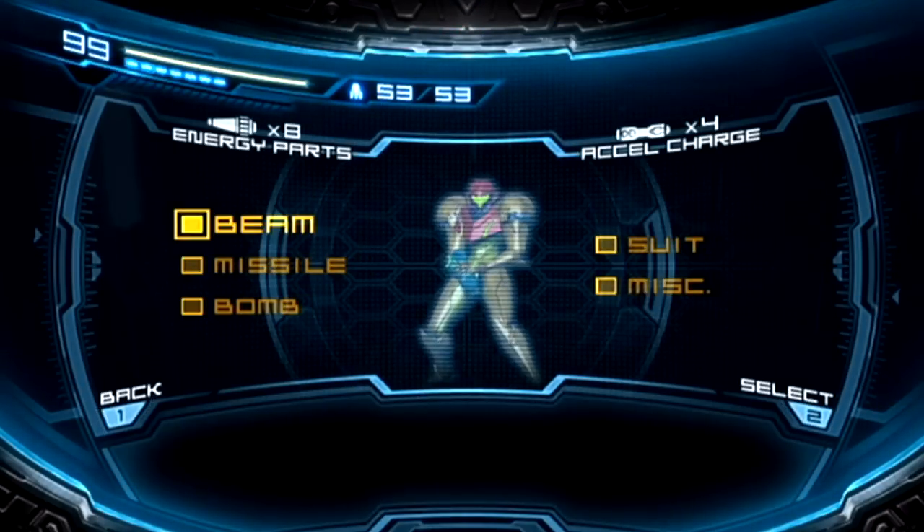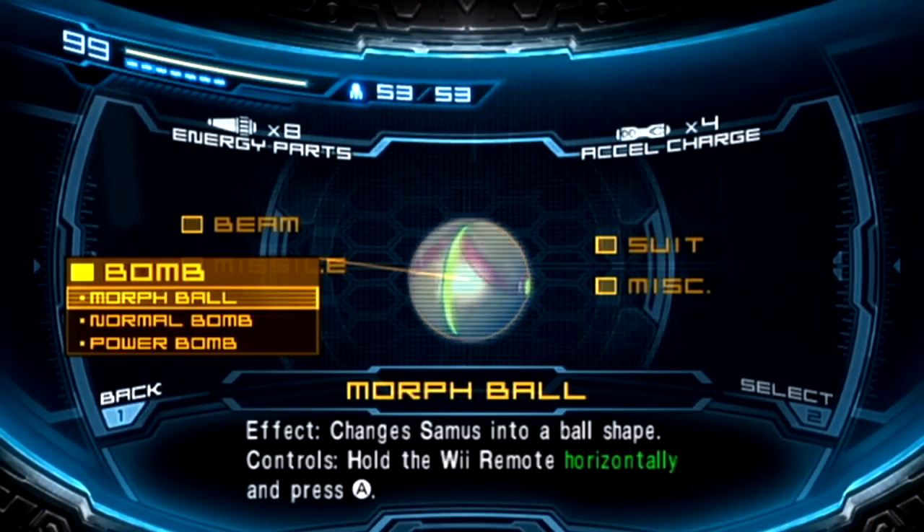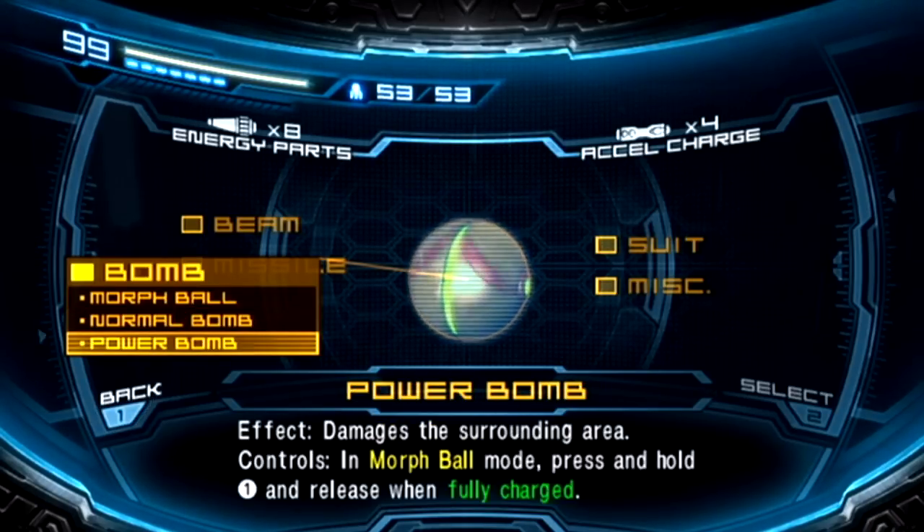Our status — we've got every single item now. We've unlocked the Power Bomb, the final power-up in the game and arguably the most powerful. It's going to be used very frequently during this post-game.